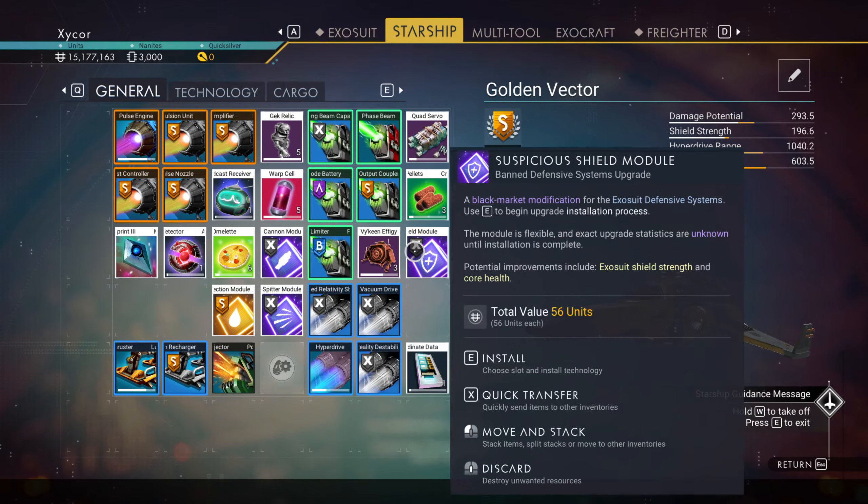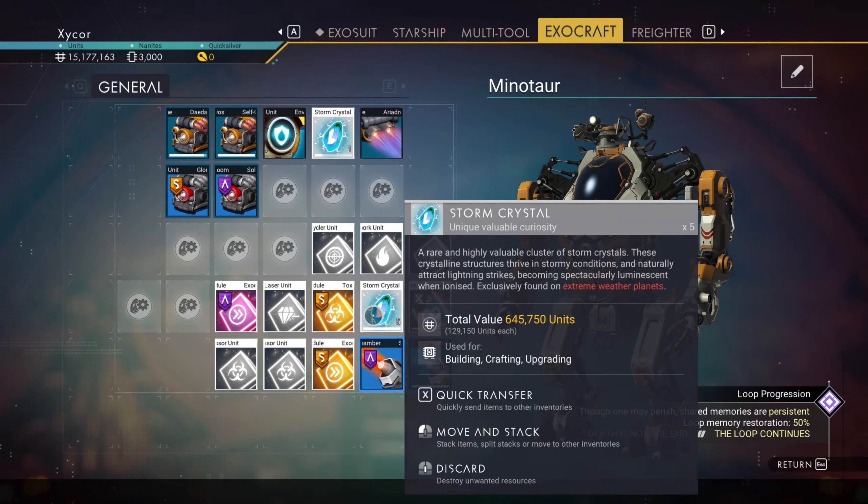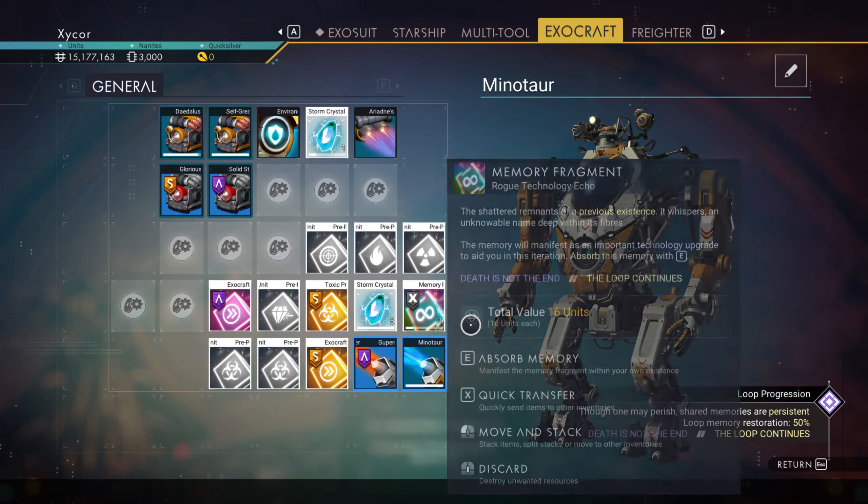I think I will use my Minotaur for battling the sentinels. Pre-packaged oxygen rerouter — I didn't need that. Look at all this stuff. But that mining laser unit will come in handy with another multi-tool. This one is probably for an exosuit or exocraft. I'd like to sell some of these. I'll just store this in my Minotaur.